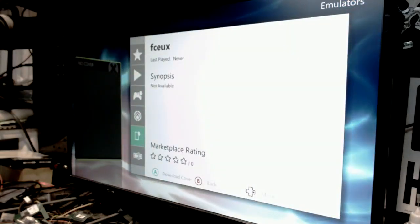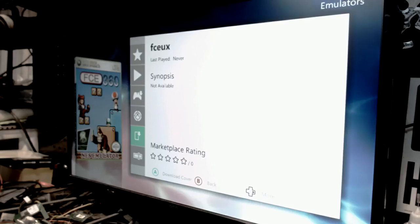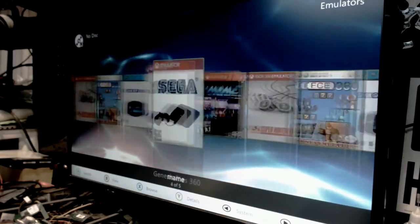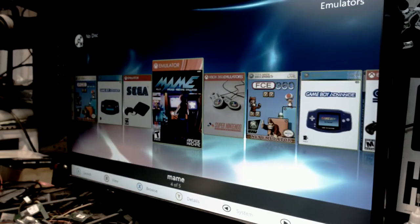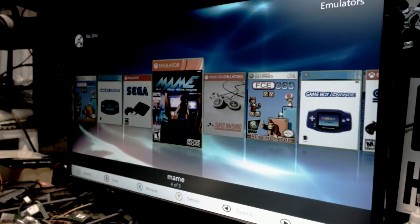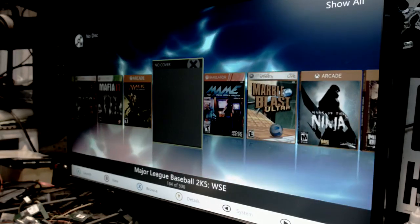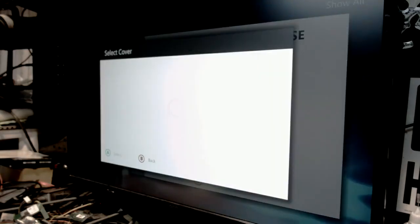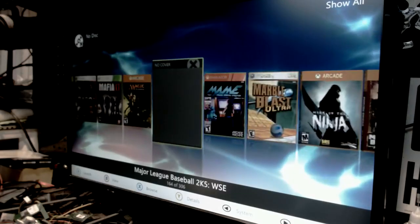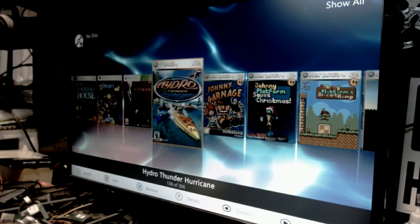Emulators - I've got a ton of them on here. Super Nintendo, MCE 360, Game Boy Advance, Sega, MAME - there are over 8,000 ROMs between them all, with MAME having 7,000 alone. Some games don't have title covers in Unity but that's okay. Now we're back to 'show all.'